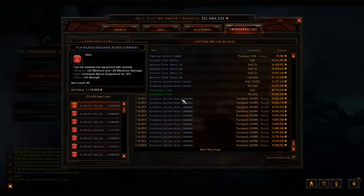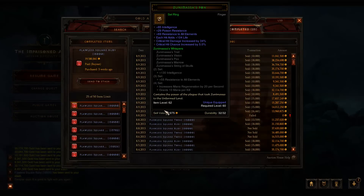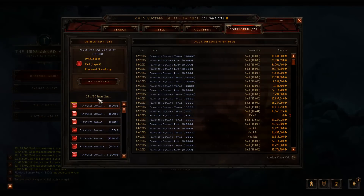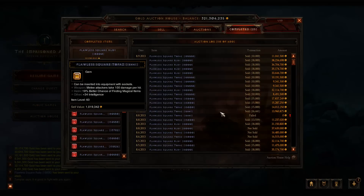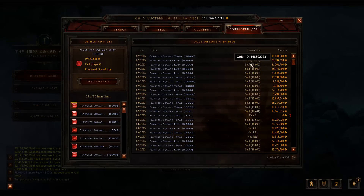So I bought these for a thousand gold. This is on the sixteenth and the fifteenth, and really I started buying on like the tenth. As prices stayed down I kept buying until I filled up my inventory. And now I've started to unload them, and you can see prices have been going up. This is a really nice way to make good gold.